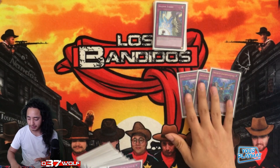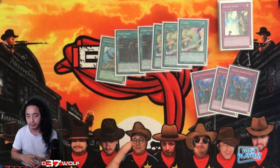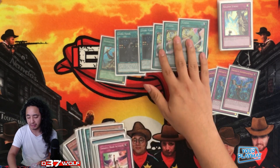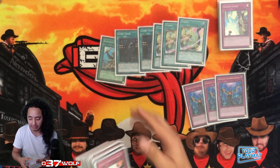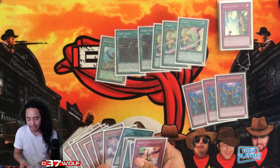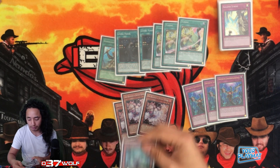Sometimes you prefer Strike over Impermanence. What you can do is side out your search cards, because the more interactions you have the better — you already have so many three-ofs that consistency is there. You just want that extra interactive dynamic versus that matchup. There are times Ash isn't that impactful, so you take out Ashes and put in Strikes instead, or vice versa.